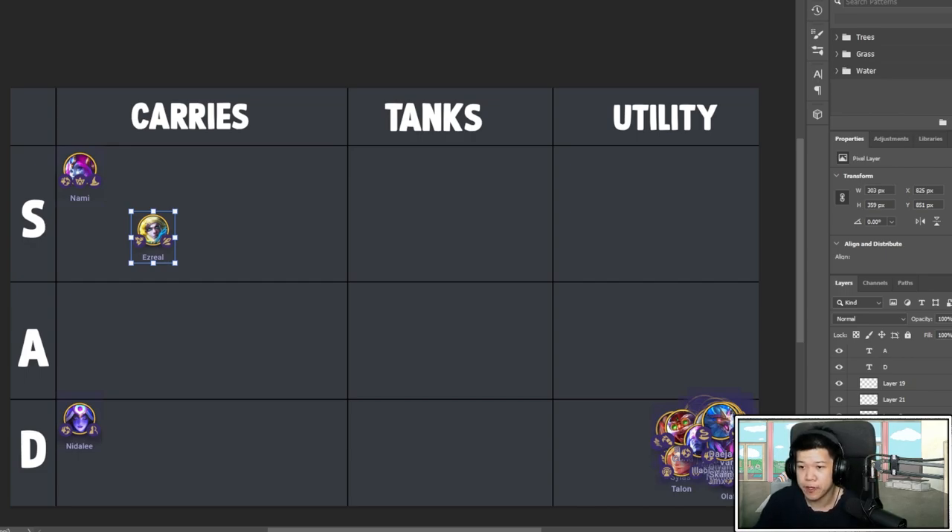Ezreal is an okay unit late game — you probably want to move items off him. He's more A tier. You can itemize him early for a good lead and maybe keep him in late game because of Tempest. It's not a vertical trait you can just go play, but you can itemize him early and he'll do a lot of damage. Give him Blue Buff, magic damage. Guinsoo's is also good — if you find Blue Buff and Ezreal, you can go fast nine.